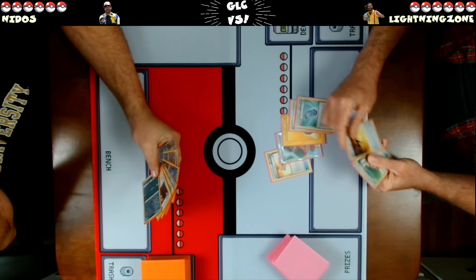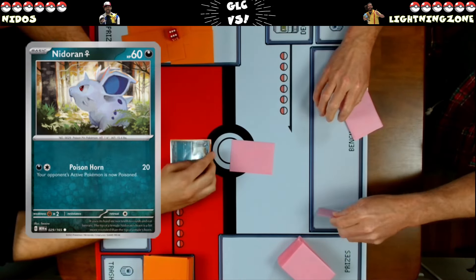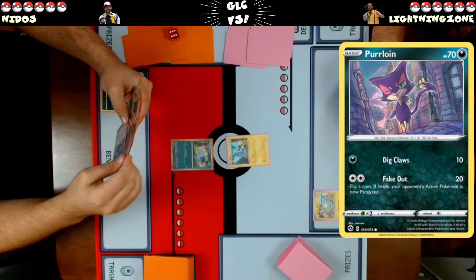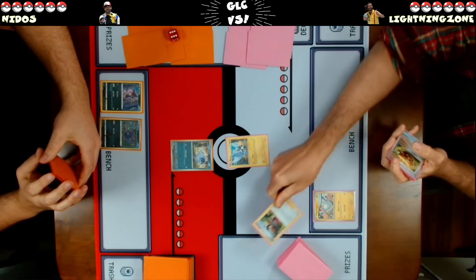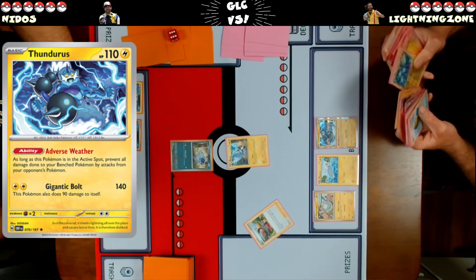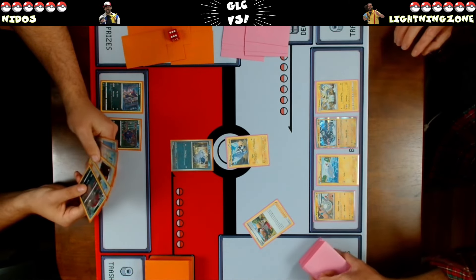No basics — we get one mulligan here. Starting out with Nidoran female in the active. Looks like a little Magnemite on the other side. We have some basics but no energy, so I'm going to drop Purrloin and Zorua, and we are going to pass from here. Grabbing Tynamo off this Gloria. Thunder is here as well. It's a pretty reasonable start — getting your Rain Dancer down, getting your Dynamotor and your draw engine all in play. Getting the Blitzle out of the active is going to be important.